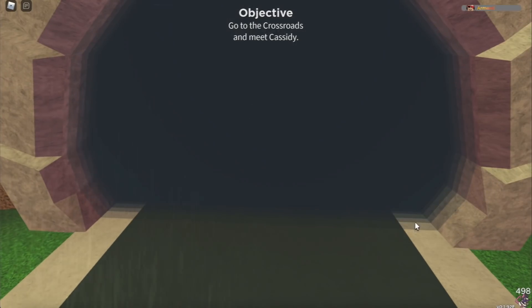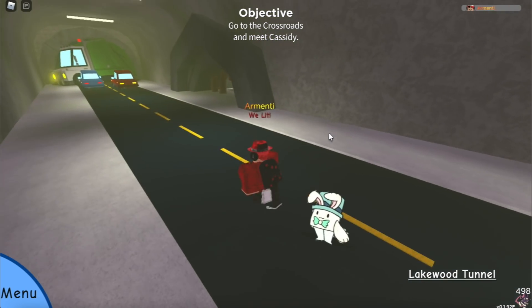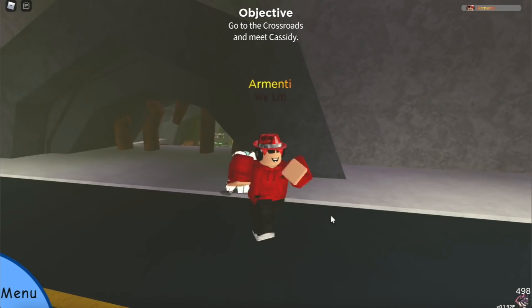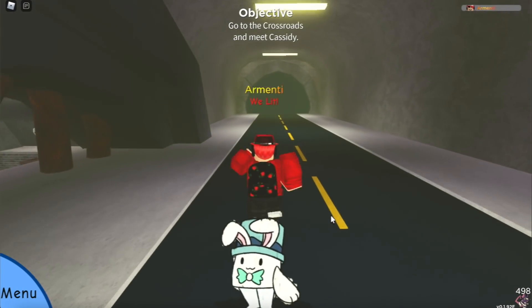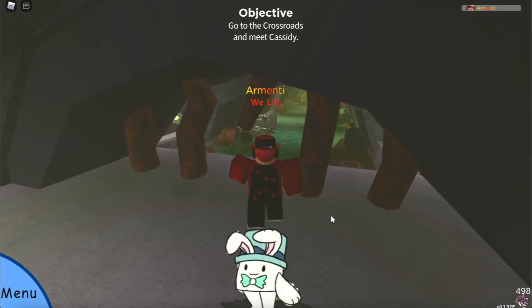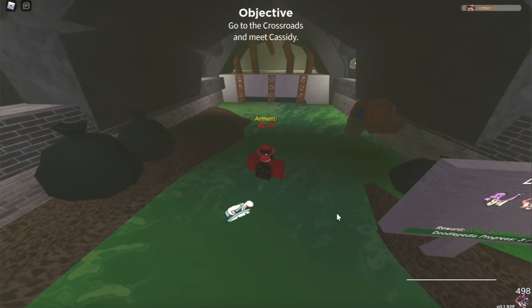Right now, if you look at the bottom right part of my screen, I have an active 498 Riff Rat chain. This means I've killed 498 Riff Rats in a row. Doodle World made it so that if you're trying to get a specific Easter skin and you're having trouble encountering one, just chain it. The more you chain it, the more chances you have of it appearing, and eventually when you reach the 500 chain, the next encounter will be confirmed as the Easter skin.